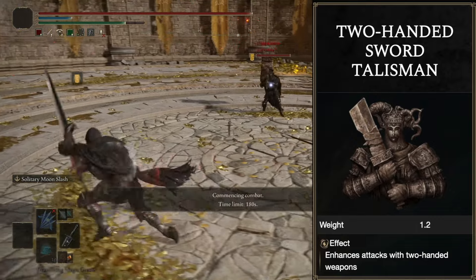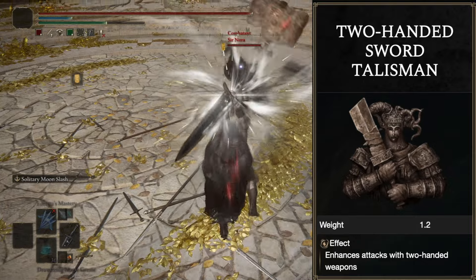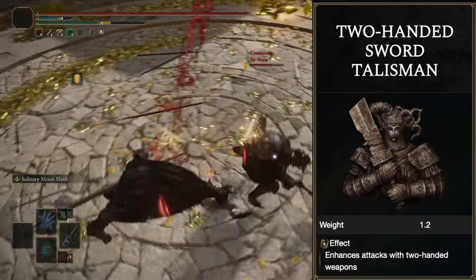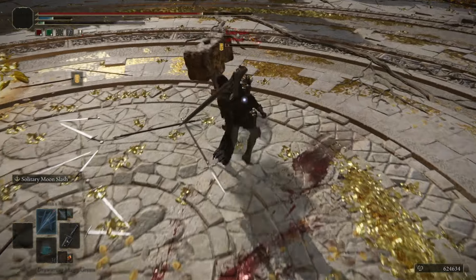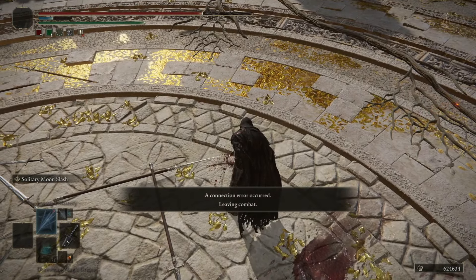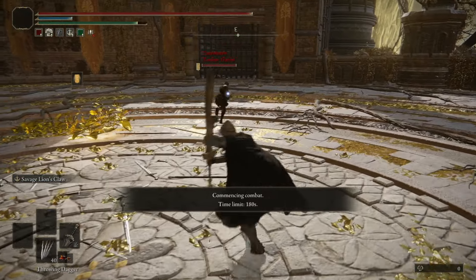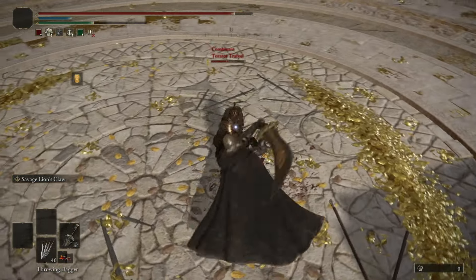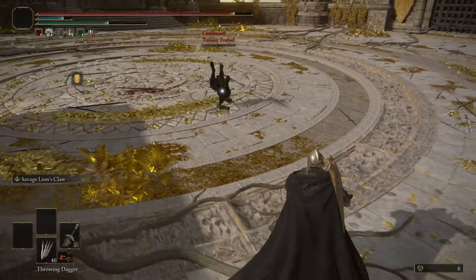Forever, big swinging weapons were just left without a talisman to complement their usage. For example, thrusting weapons — thrusting swords, heavy thrusting swords, great spears, even colossal weapons — had the spear talisman that gave them a 15% damage bonus on counter attacks. Fast light weapons like power-stance straight swords, claws, twin blades, etc., could be paired with the winged sword insignia or Millicent's prosthesis to boost their damage.